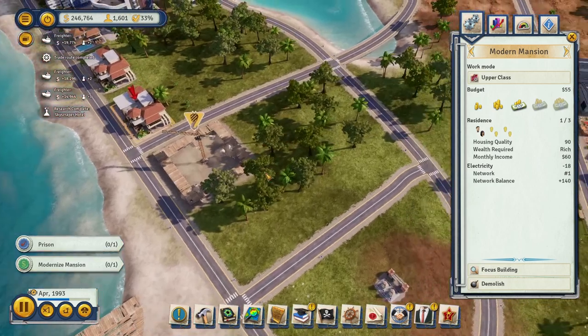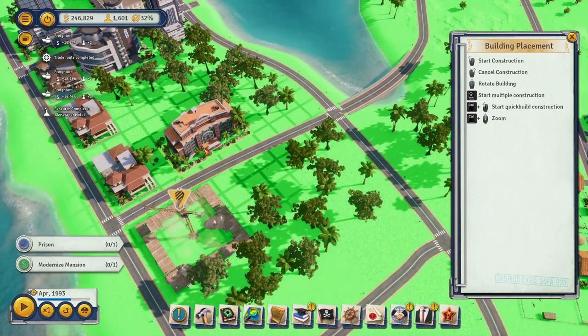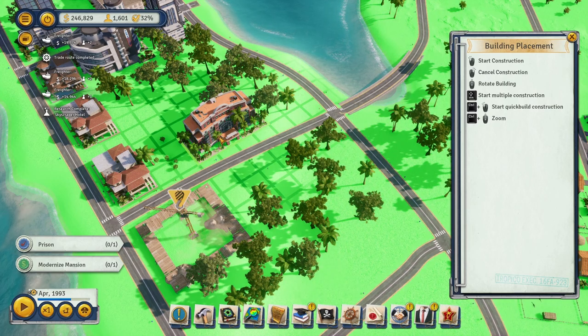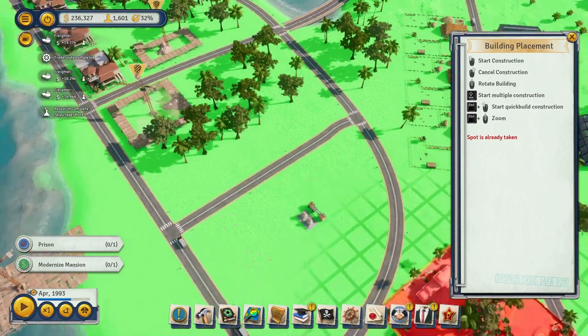We got an economy hotel here and there's a lot of tourists that want to come to the island, but they feel like they don't have a place to stay. That's why I'm building this. We can also build a golf course somewhere around here.